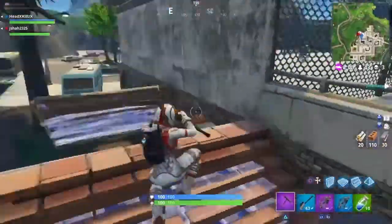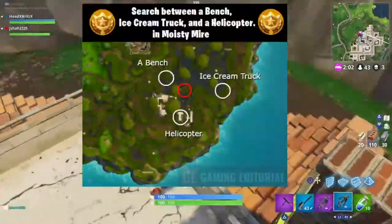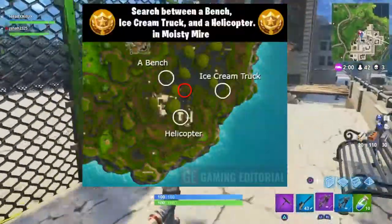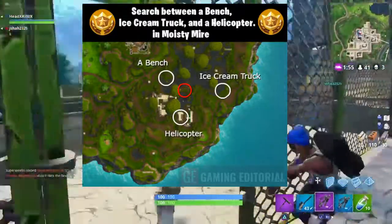Search between a bench, ice cream truck, and helicopter. This one gives you ten Battle Stars and there's going to be a picture on screen right now showing you where it is. The bench is right here, and then the ice cream truck and the helicopter — it's in Moisty Mire. You guys can go over there and get your free Battle Star tier up.